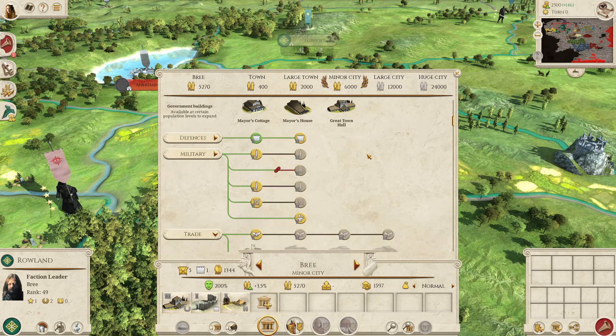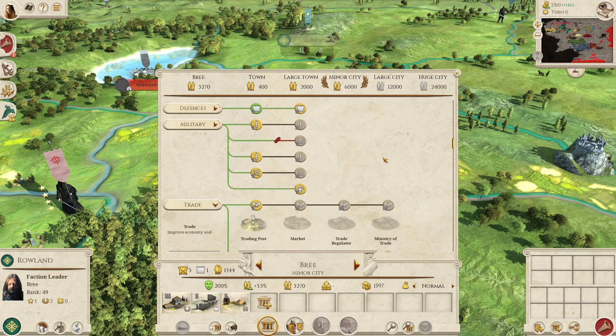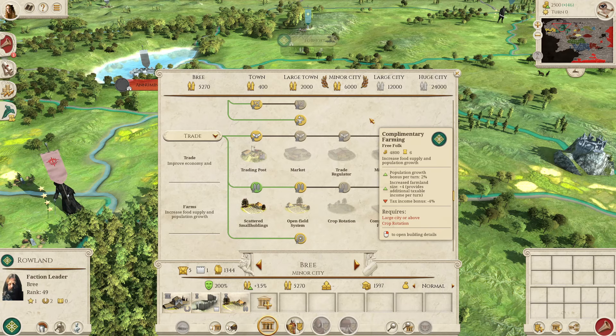Additionally they are capped or soft-capped at level 3 for most buildings, because they can only build the third tier of the government building line. So even though they can build a tier 4 trader or farm, they would only be able to do that if they conquered a settlement that was already a large city or a huge city. If you have a settlement which is a minor city or below, you will never be able to upgrade it to a large city or huge city and take advantage of the tier 4 buildings.